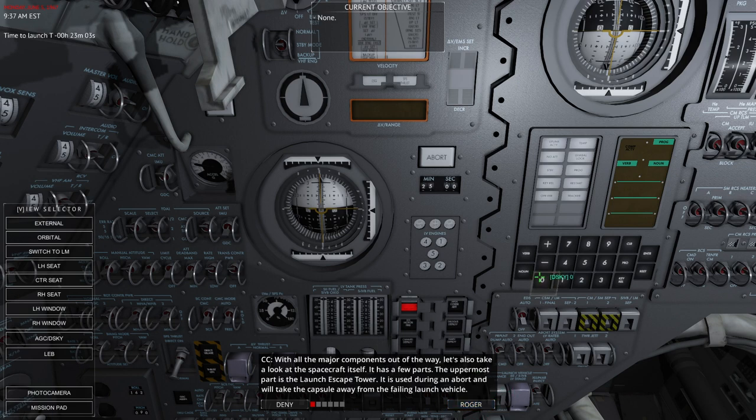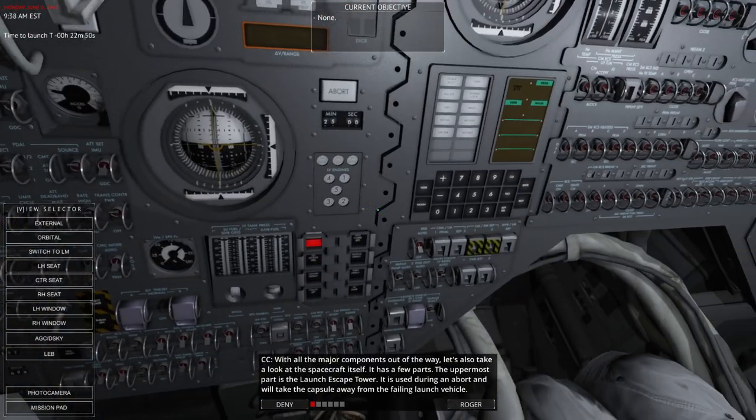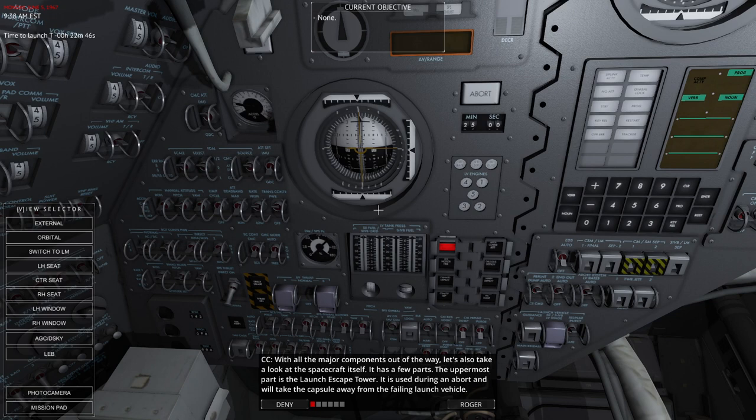The spacecraft has a few parts. The uppermost part is the launch escape tower, currently blocking the window view — it is used during an abort to take the capsule away from a failing launch vehicle. Once above the atmosphere, the tower no longer has a use and is jettisoned. The payload Lunar Module is located inside the S-IVB stage inside the Spacecraft Lunar Module Adapter, protected by panels removed during S-IVB staging. The Service Module follows the capsule for almost the entire flight and is separated just before re-entry.